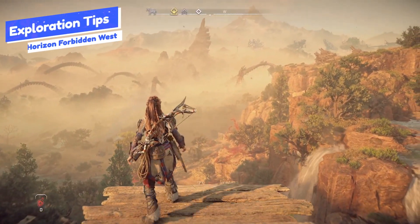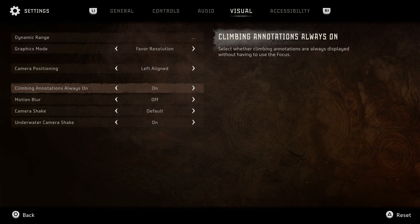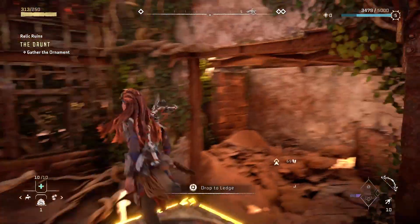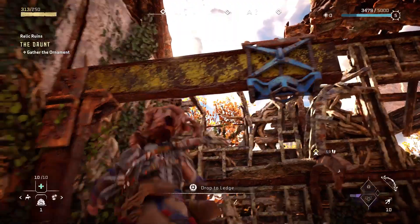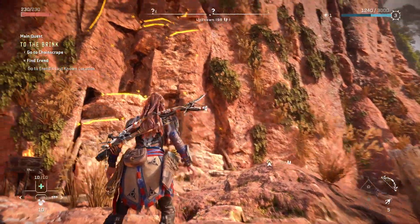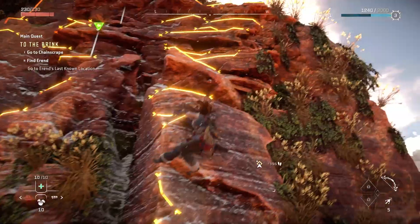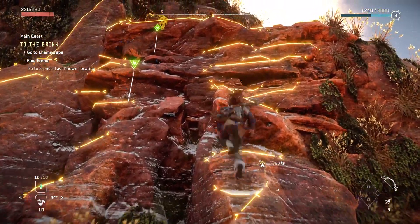Let's start with some exploration tips. In the settings under the visual menu, I highly recommend you turn climbing annotations to Always On. This will not only make puzzles easier as you can see everything you can interact with or climb, but there are tons of cliff faces that are climbable and the markers help you see exactly where you can go. These are a huge benefit that you should absolutely have.